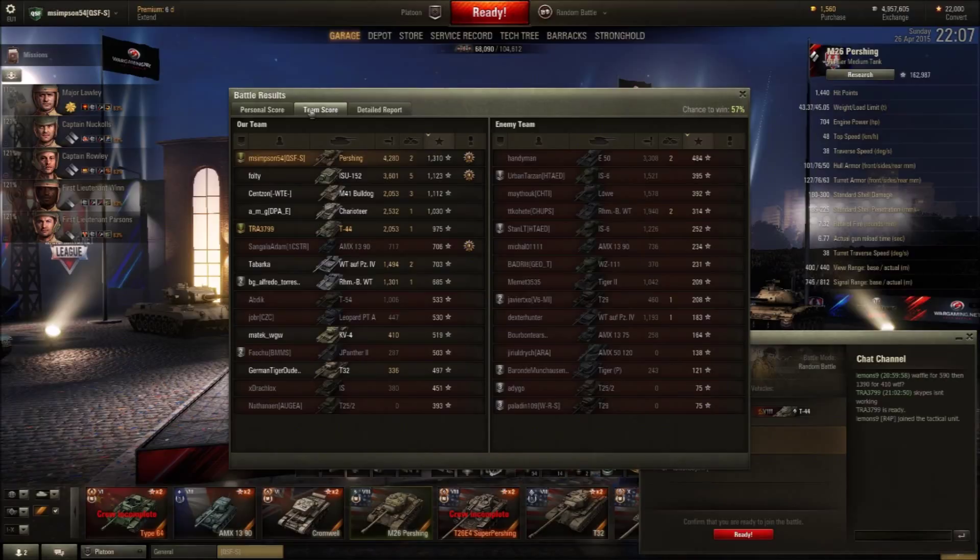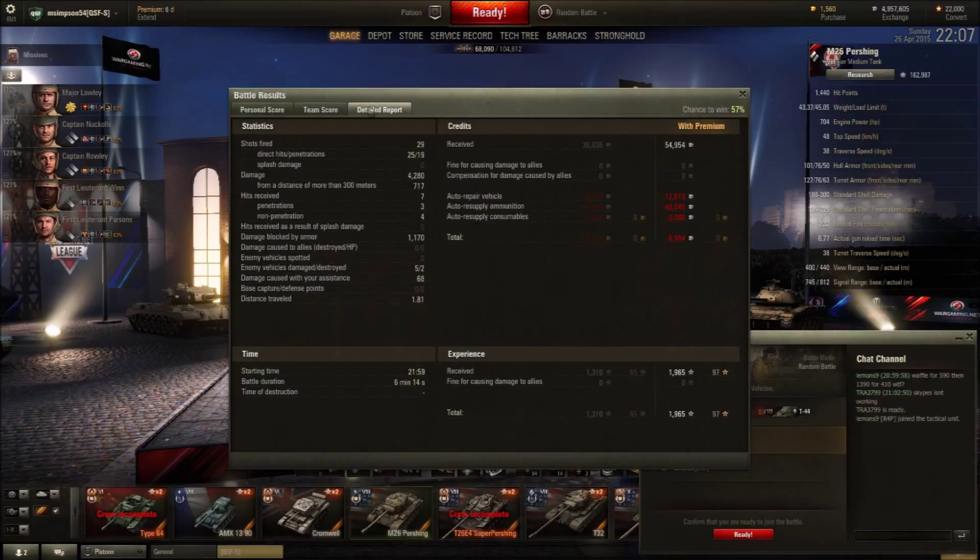Tom also did quite a lot that game - 2000 damage, which is respectable in a tier 8 medium, with 975 base XP for him. 29 shots fired, 25 hit, 19 penetrated. We blocked 1100 with our turret. We made a bit of a loss but that's because we fired quite a lot of premium rounds. Thank you very much for watching - please subscribe, like, and I'll see you next time.